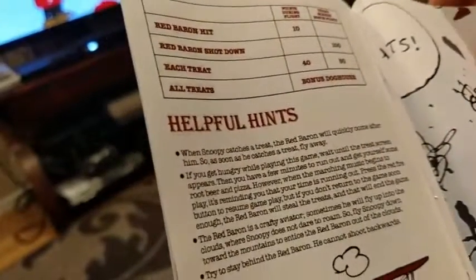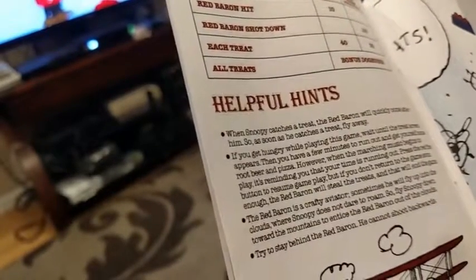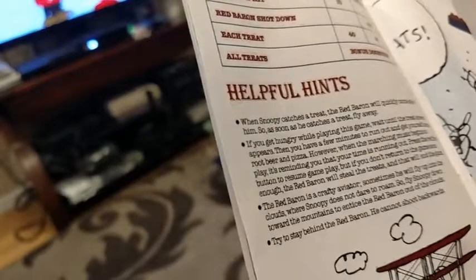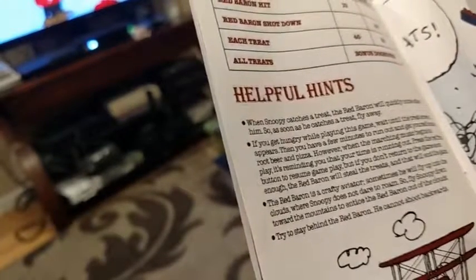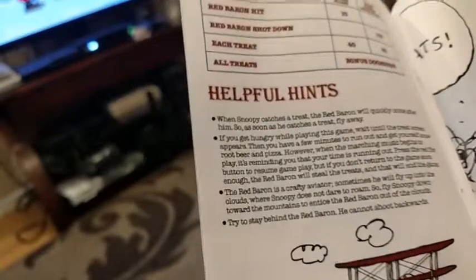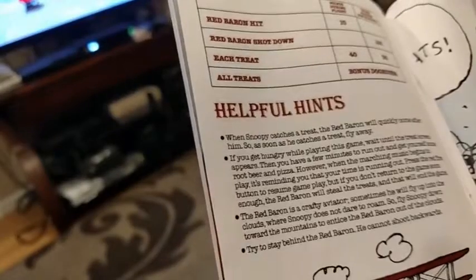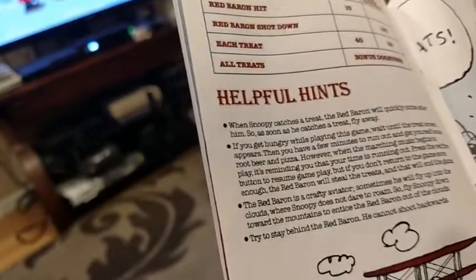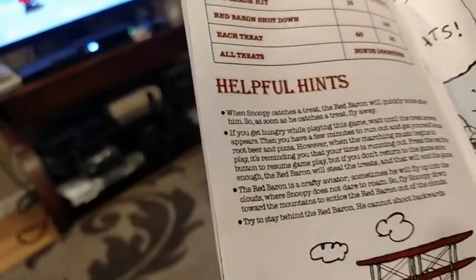Here are your helpful hints. Get the Red Baron! When Snoopy catches a treat, the Red Baron will quickly come after him, so as soon as he catches a treat, fly away. If you get hungry while playing this game, wait until the treat screen appears — then you have a few minutes to run out and get yourself some root beer and pizza. However, when the marching music begins to play, it's reminding you that your time is running out. Press the red fire button to resume the game, but if you don't return soon enough, the Red Baron will steal the treats and that will end the game. That's one of the craziest hints I've ever heard! The Red Baron is a crafty aviator — sometimes he will fly up into the clouds where Snoopy does not dare to roam. Fly Snoopy down towards the mountains to entice the Red Baron out of the clouds. The last hint is: try to stay behind the Red Baron. He cannot shoot backwards, which is true.